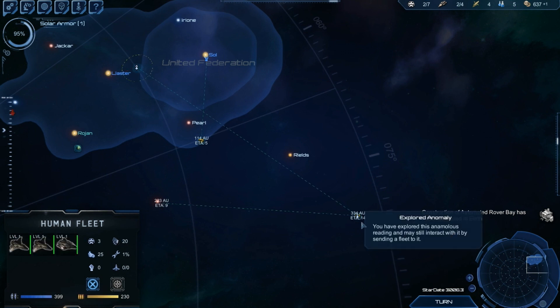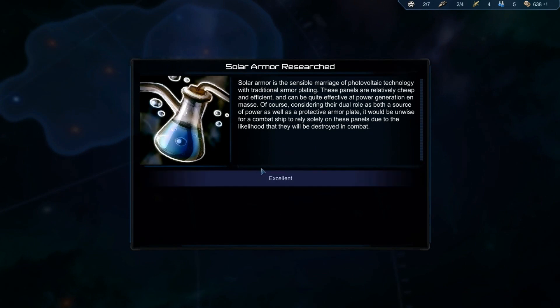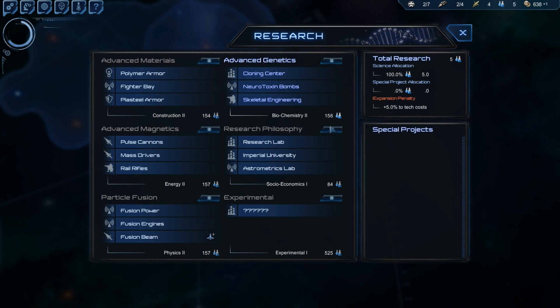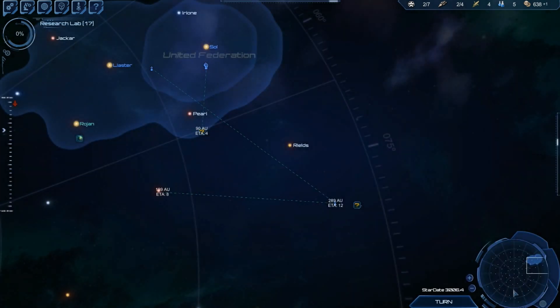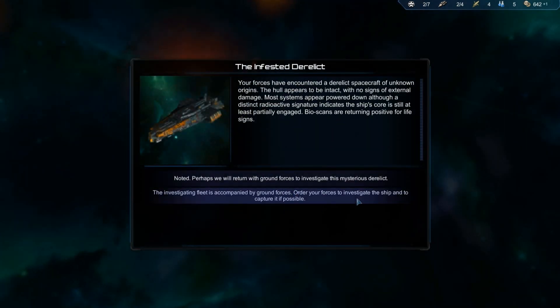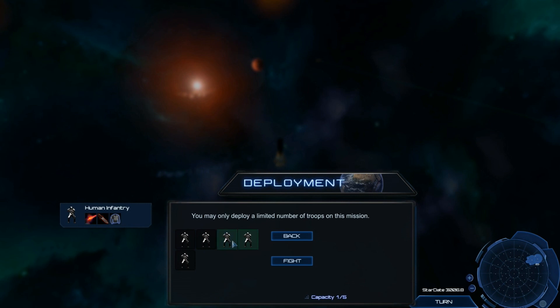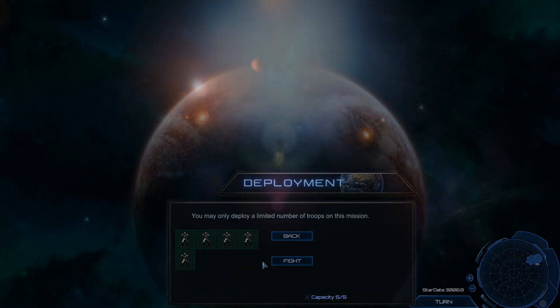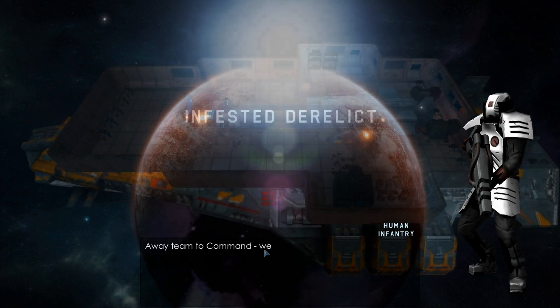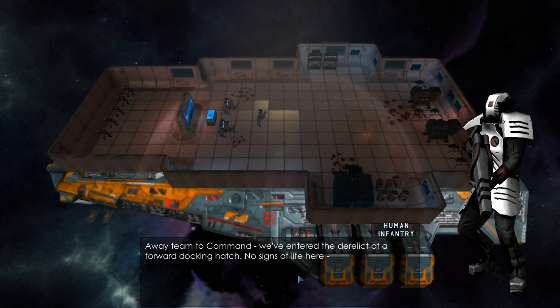So you just launch them. Solar armor's finished, so I've now got a research lab — always good to get a bit more research. My fleet is going to head there, and we'll pop into there and investigate the ship. The ground combat is basically like a little turn-based squad shooter — it's pretty cool. Life support was offline.